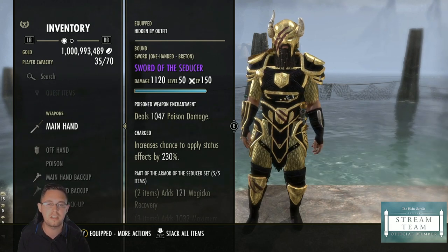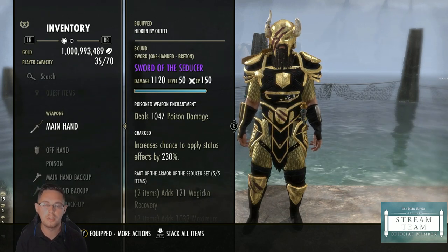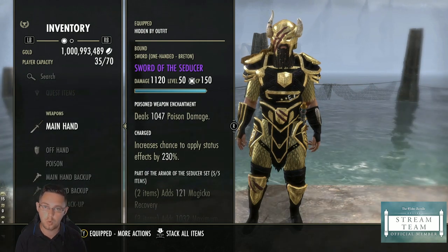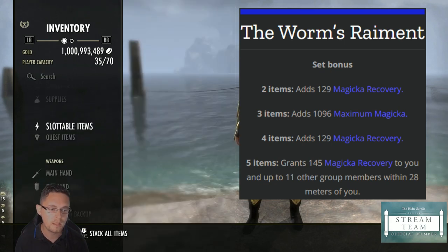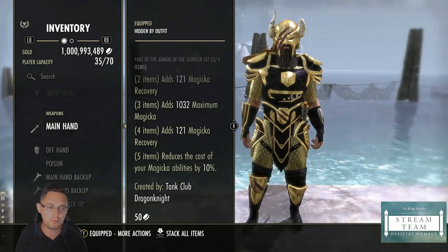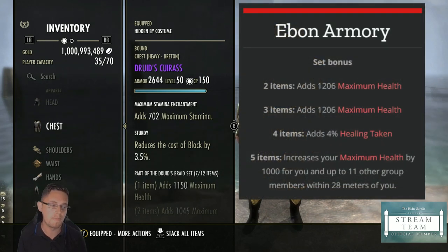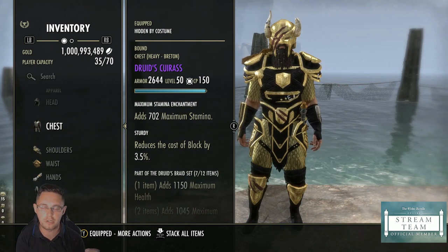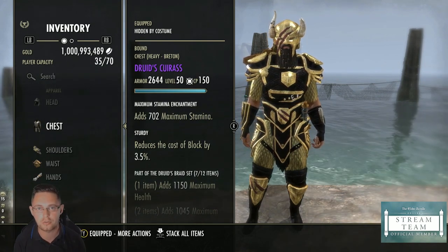From this particular setup, you'd probably do Vaults of Madness to get Wormcull on your weapons and jewelry, put heavy Tourox Packed on your body pieces, and get the Engine Guardian monster set. Seducer is basically a selfish version of Wormcull — Wormcull is the group version of Seducer. On your body pieces you'd progress to something like Ebon for a health and group buff, though Ebon isn't a great set for group content anymore.